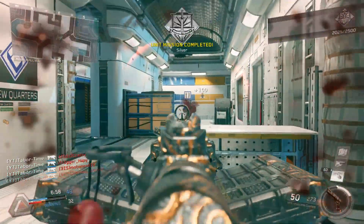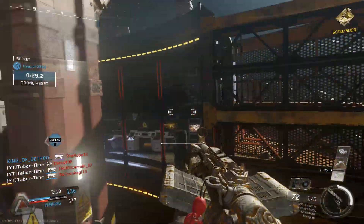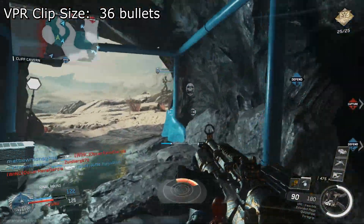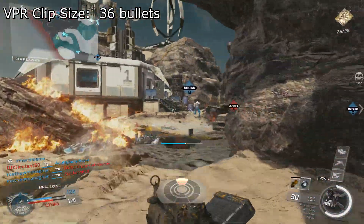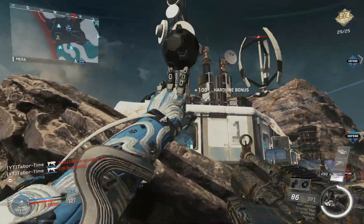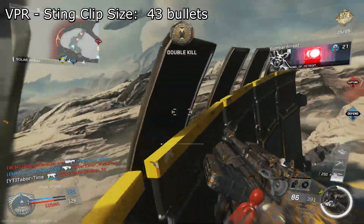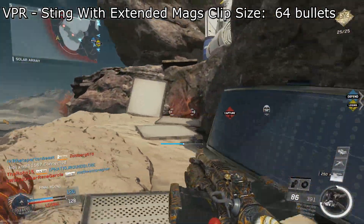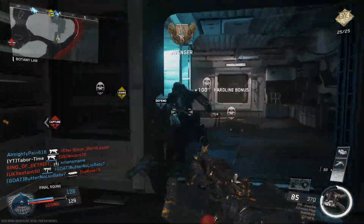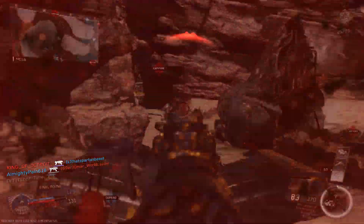What they actually did is nerf the ammo count on the VPR. After the recent buff, the starting clip could exceed even 100 bullets, which was insane for an SMG. Now however, the starting clip contains a mere 36 bullets. With extended mags, this goes up to 54, which is still a very hefty amount for an SMG. Now if you have the Sting variant, you'll start with 43 bullets, and with extended mags, this goes up to a whopping 64. So 64 bullets is the highest the VPR can achieve now, which is nowhere near the 108 that it used to offer at maximum.